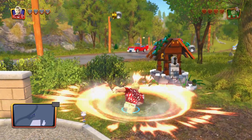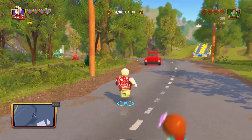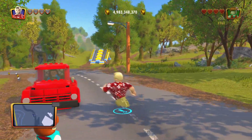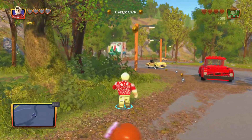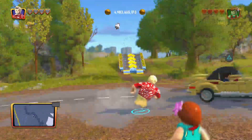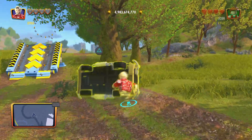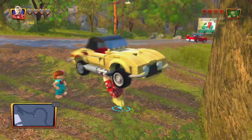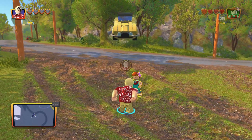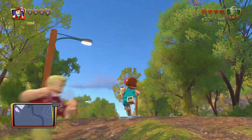I'm just going to go around — this is like the DLC character showcase for the video. He can do whatever he normally does. Oh, he can't pick up the car — but he can do that, which is cool. So yeah, he has his normal abilities and he's in his Hawaiian shirt.